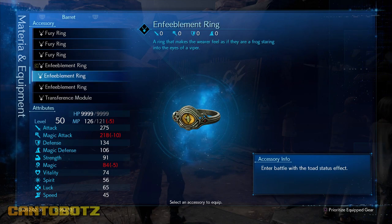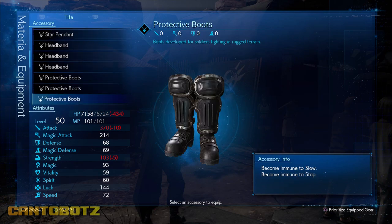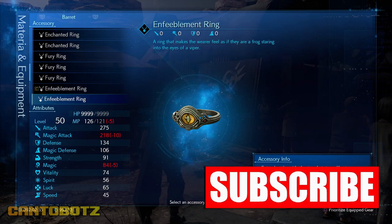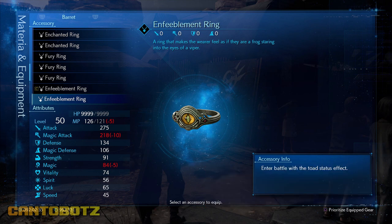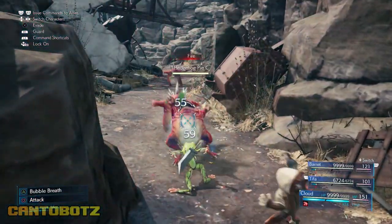Accessories are a type of equipment that provide your characters with various bonuses when equipped. If we look at the description, it says the ring is an accessory that grants the wearer the toad status effect upon entering battle. Does that mean being a toad is a buff in this game?